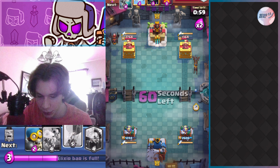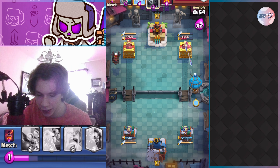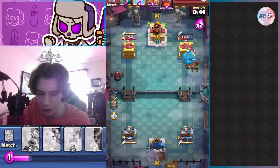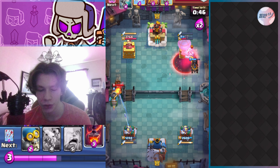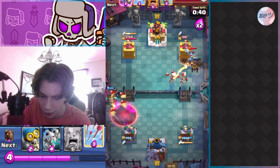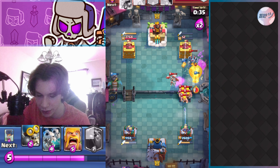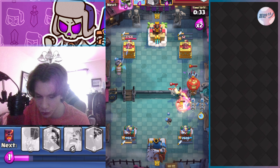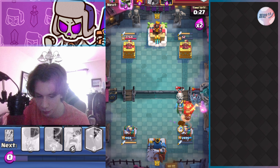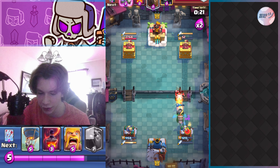He goes lava hound in the back — that's well played by him. With lava hound you really just want to keep applying pressure. I did the same thing on the other side because I didn't want to place my lava hound in the back and have his get to my tower first. The inferno dragon goes down on his lava hound; he didn't back anything up, so inferno dragon kills it fine. My lava hound gets good damage, and the balloon gets good damage on his tower. He places balloon, mega minion, and skeleton dragon — I play skeleton dragon and bomber to kill the barbs and help with the balloon.